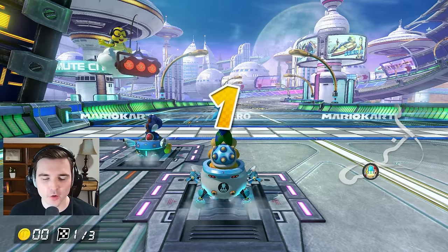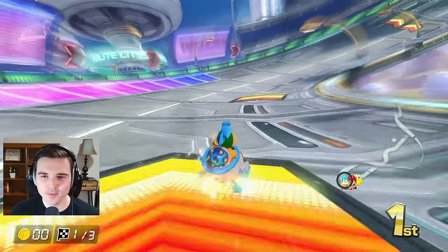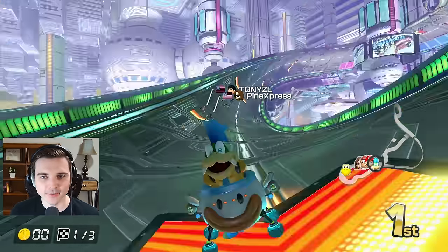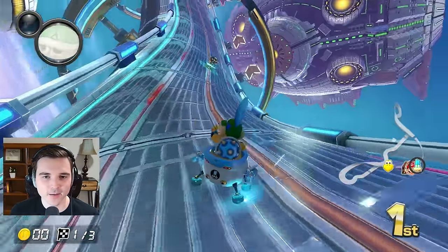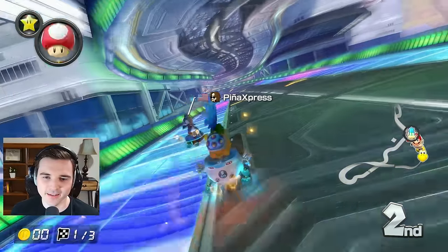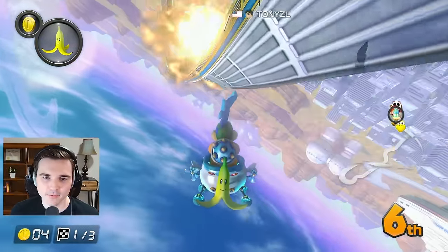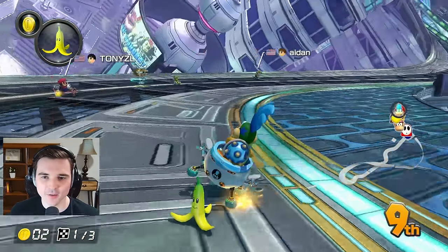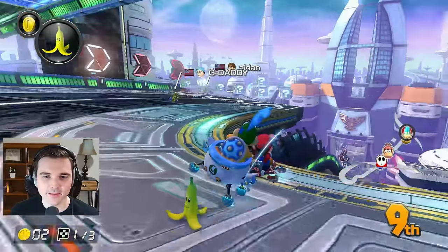We're back for the next Koopa Clown combo — this time it's Sky Blue with Larry. Now if you guys haven't noticed, I'll be using all the Koopalings throughout the video because they are the only characters that actually have different colors for the Koopa Clown. There are a lot of vehicles like the City Tripper, the Pipe Frame, and the Biddy Buggy where you have color variations depending on the character. Whereas the Koopa Clown — everyone has the same green one that Bowser has, but then the Koopalings have different colors.